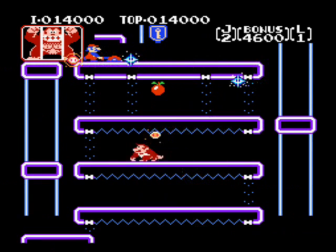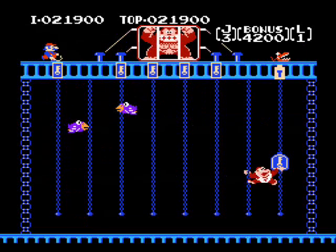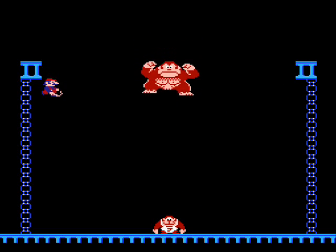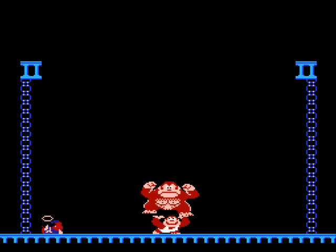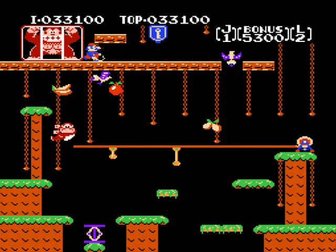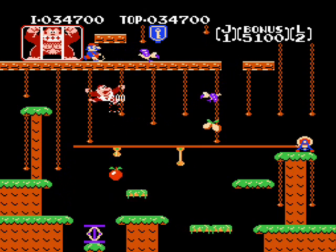All four levels from the arcade are included in this NES version, and much like the first Donkey Kong, this port is also well done and true to its arcade counterpart. The cutscenes were once again cut out, save for the finale when Jr. unlocks the floor underneath his dad and catches him while Mario plummets to the ground below, although it is altered a bit.